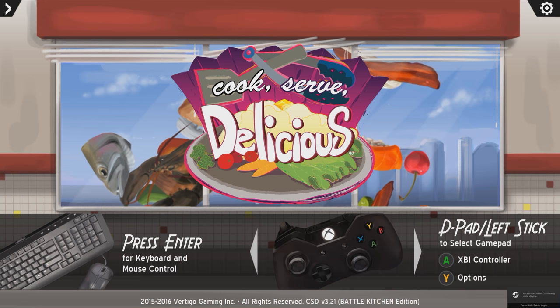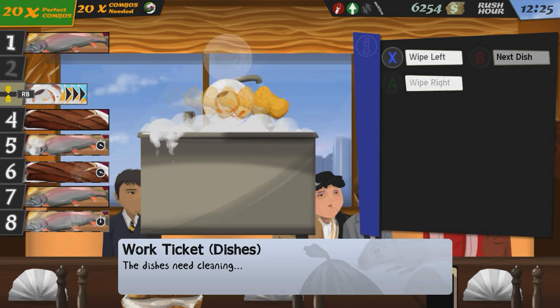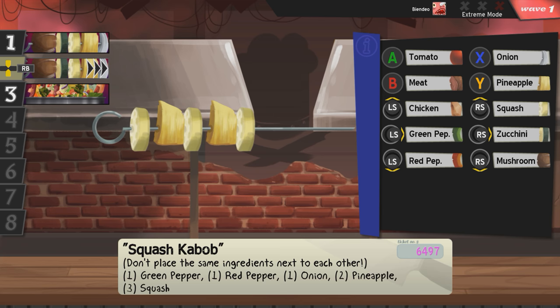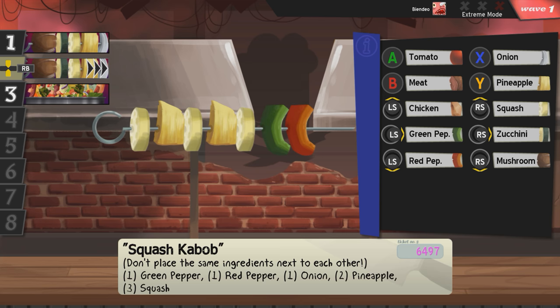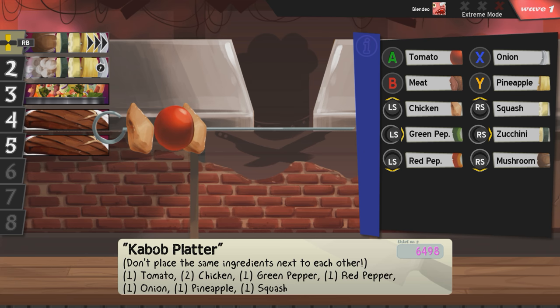Cook Serve Delicious is a little bit similar to games like Diner Dash, where you have to handle multiple orders at the same time. You also need to wipe dishes, take out the garbage, and several other extra tasks. Unlike other games, there's not a lot of restaurant simulation, but rather the game focuses on the finesse of reading orders and executing the short button sequences to prepare the meal.